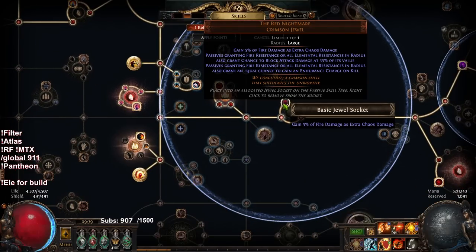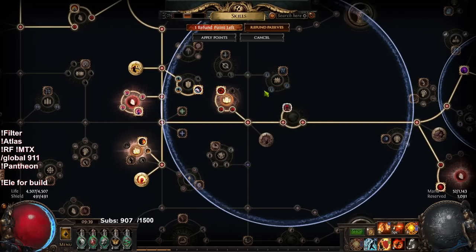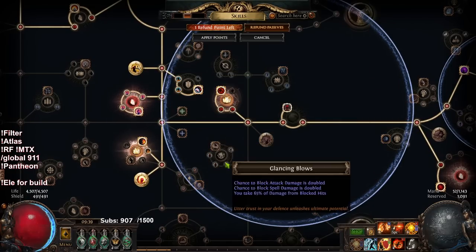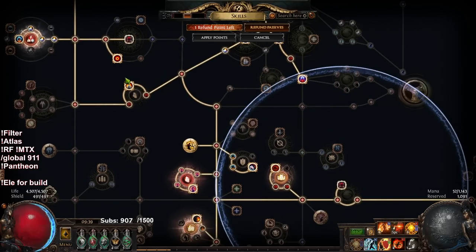The purpose of this jewel is it allows me to remove the block mastery while also gaining endurance charge gain on kill. I have also specced one endurance charge, so I get 16% physical mitigation while mapping, which is really nice.